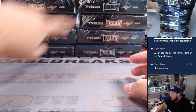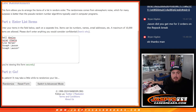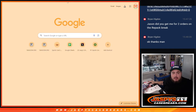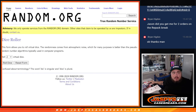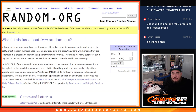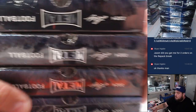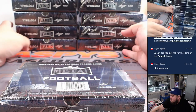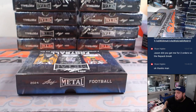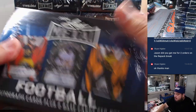Alright, one two three four five six seven eight nine ten eleven twelve — we'll generate a number for a box. The number is six. Alright, so here's the box right there guys.